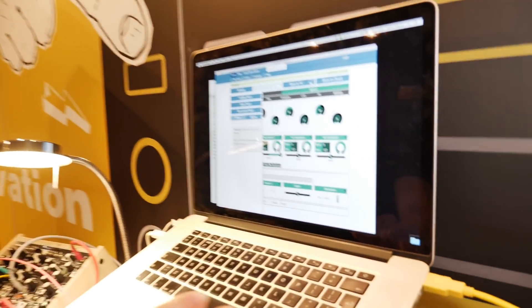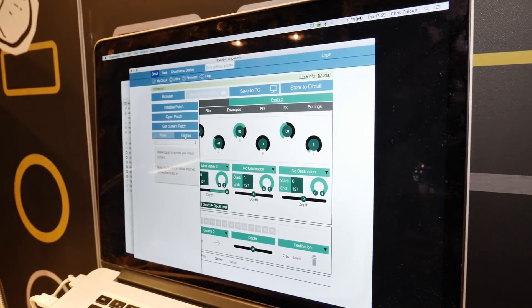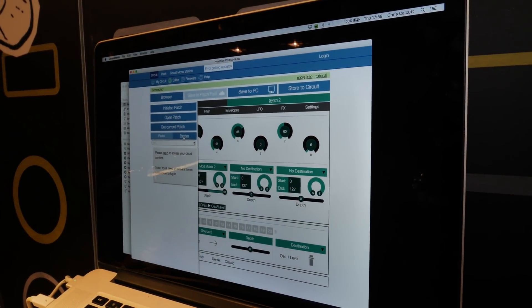If you want, you can go to patches and just go with single patches. So if you want to share - say you've made a great 303-style patch - load it in. There are no Novation factory packs being released just at the moment, but watch this space. There's such a great community out there with people wanting to share what they're doing, so I think there'll be no shortage of packs around. If you're using the cloud to store samples, I asked how many samples we can store on the cloud.